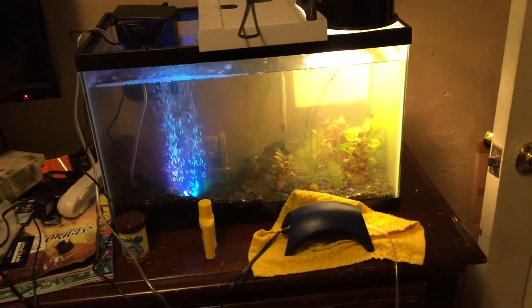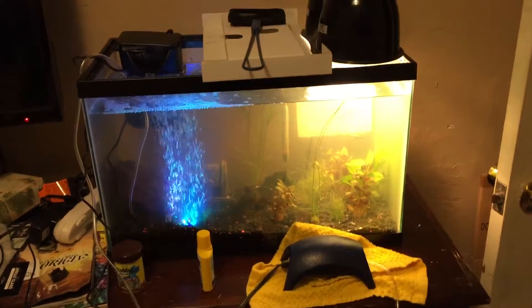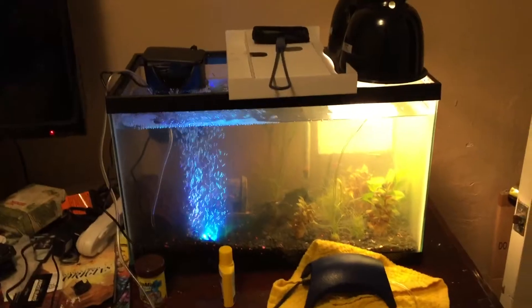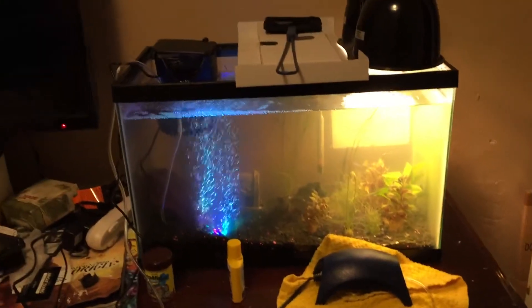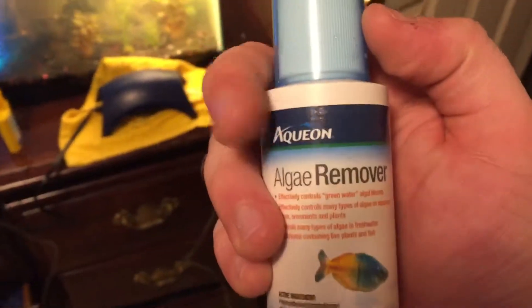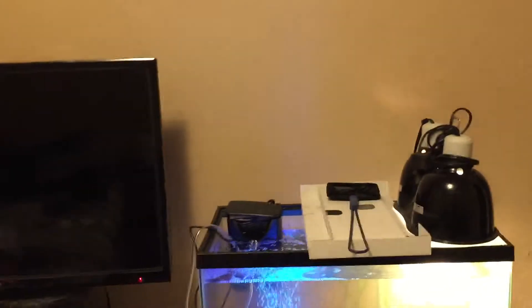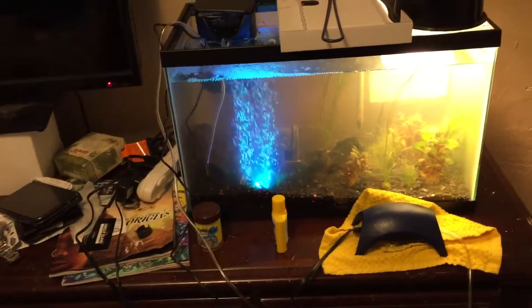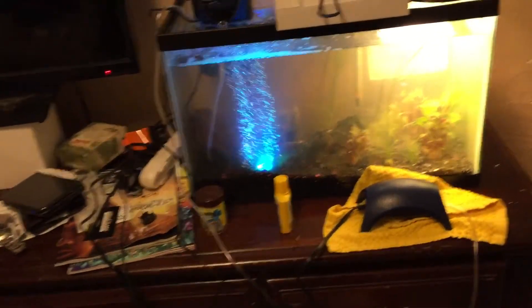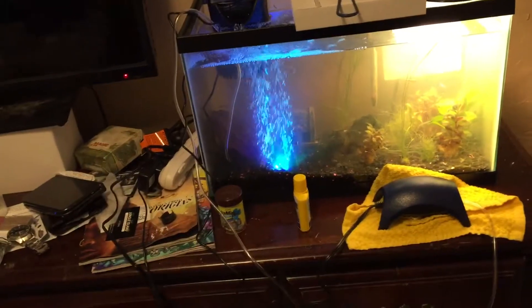I'm really worried right now. I just lost both the quarry cats. I tried putting algae eaters in here because, as you can see with the color, it's not super pretty right now. But I bought some algae remover — Aquion algae remover. I'm not sponsored by any of the products I show; it's just what I use. I just got an air stone, and the last catfish finally died — the other one died earlier today.